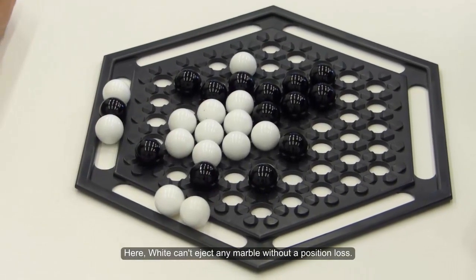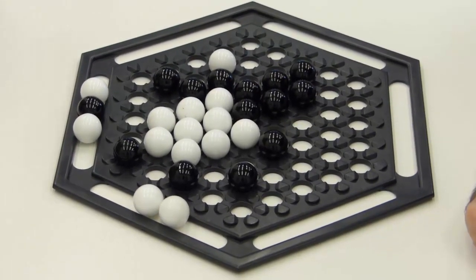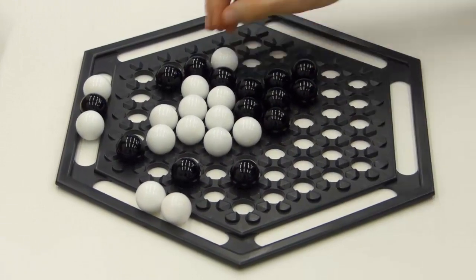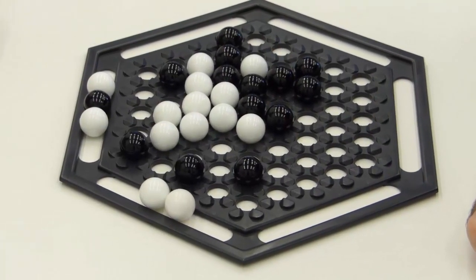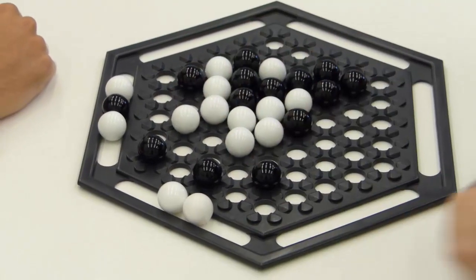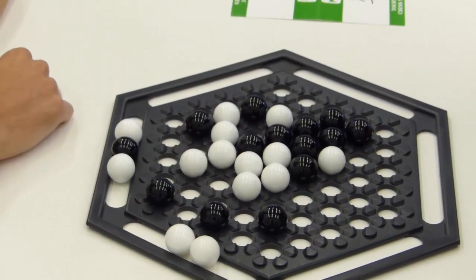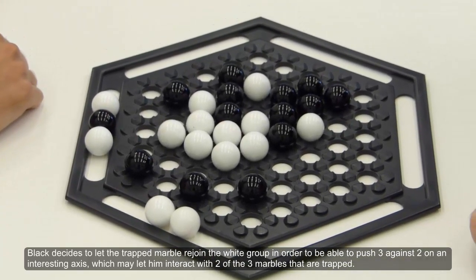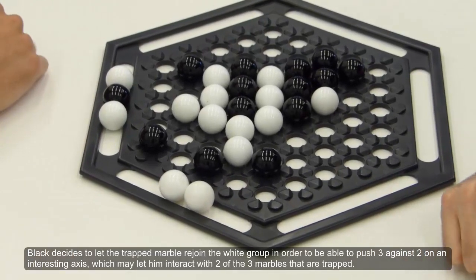Here I can't eject any marble without a position loss. Black decides to let the trapped marble rejoin the white group in order to be able to push three against two on an interesting axis, which may let him interact with two of the three marbles that are trapped.